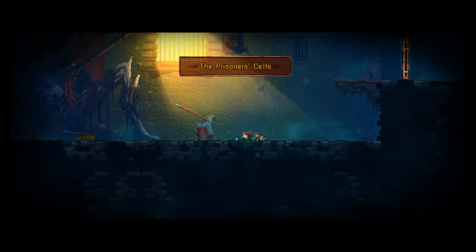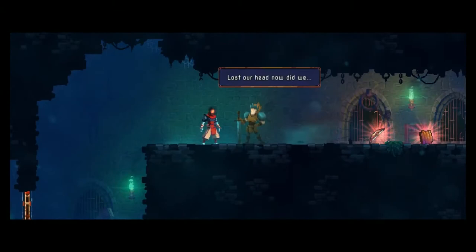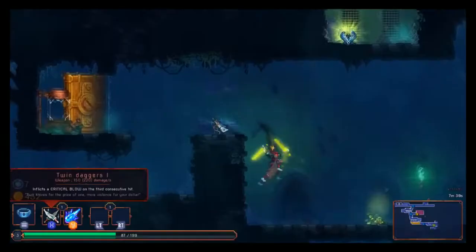When this cheery game begins, you take control of a decapitated corpse that has been reanimated by some weird goop that catches fire. After that, you have a light conversation that you only hear half of, and you then begin exploring the castle.